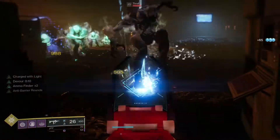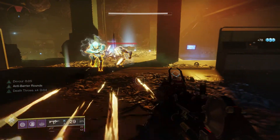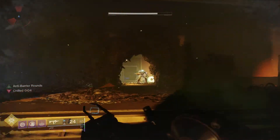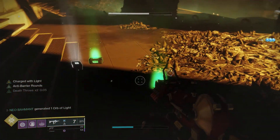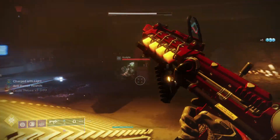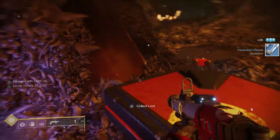You're gonna get your grenades pretty quick with Demolitionist and anti-barrier rounds. There's the green aura — when you get special ammo with that green aura, that means it came from the Charged with Light Extra Reserves mod. The Warmind Cell is still active — it's orange. I haven't been using my grenade launcher much, but it does help you keep your special ammo.